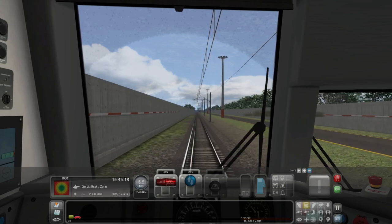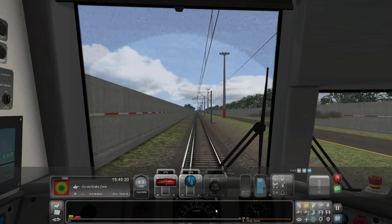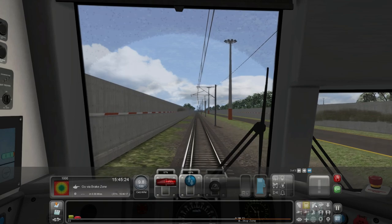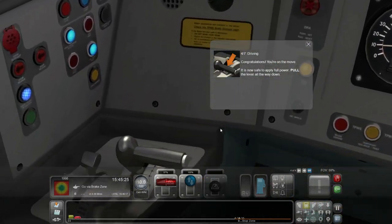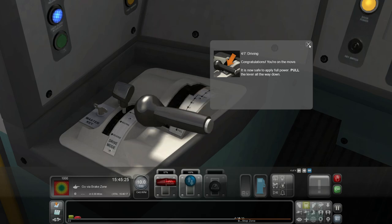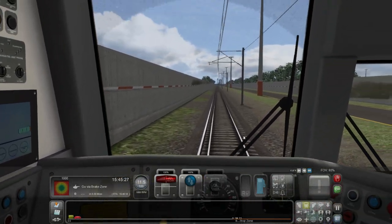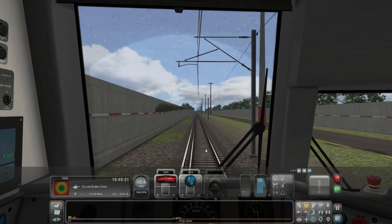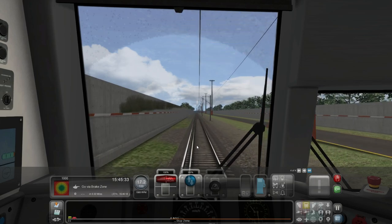I put the wipers on - I saw that was down there, why not. Doesn't look like you lose the scenario by doing that. Congratulations, you're on the move - now it's safe to apply full power, pull the lever all the way down. We're away. It's sort of like a car - you don't put your foot straight down on the pedal unless you want to spin up. Same here.